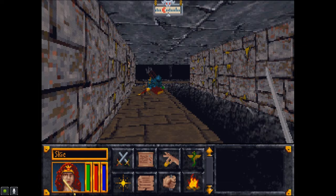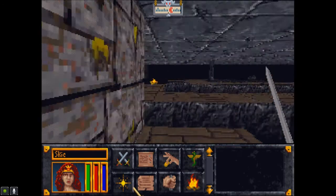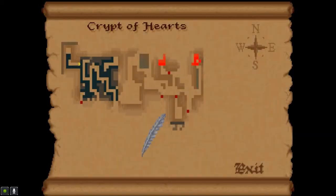So including this dungeon, we have six more dungeons to explore. If the formula is staying the same, we've got this one to find the sixth staff piece, and then the next dungeon to find out where the seventh is, the dungeon with the seventh piece, the dungeon to find out where the eighth is, the dungeon for the eighth piece, and then finally going to the Imperial Province to go after Jagar Tharn himself. So we can go down here, or should I go back and continue to explore? I'm voting for going back.